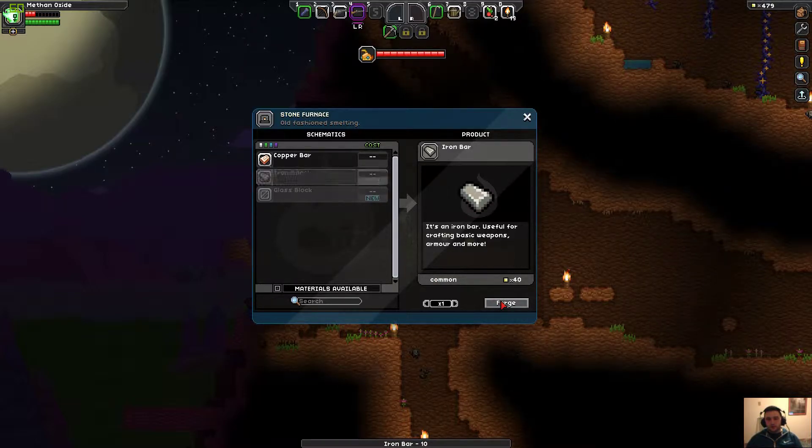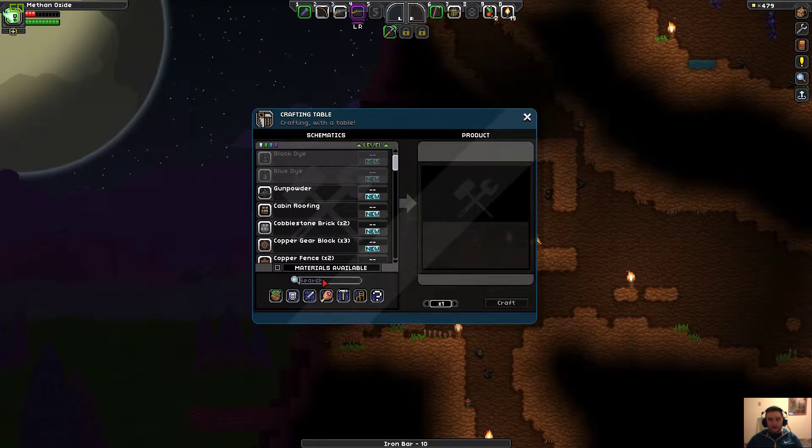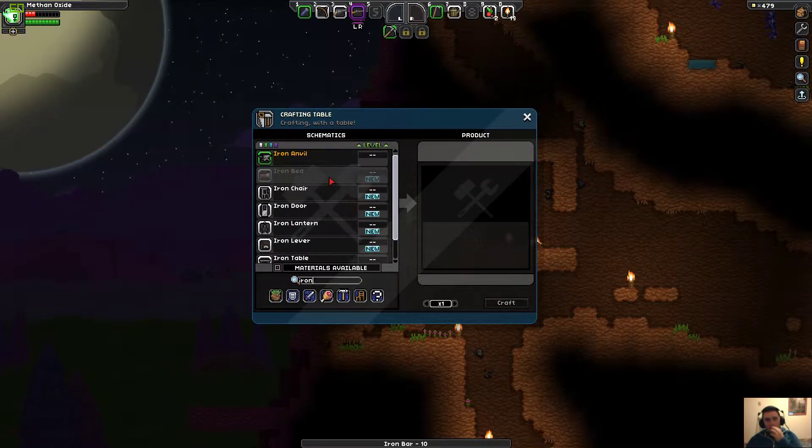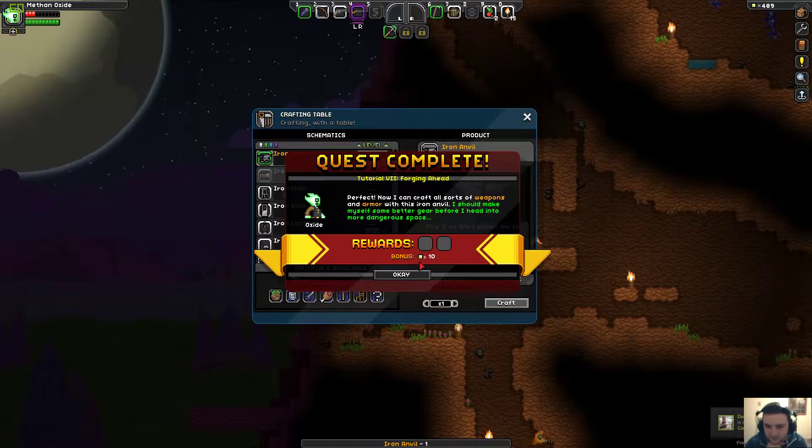Forge all these iron bars. Alright, iron anvil — here we come! Iron anvil! Perfect! Now I can craft all sorts of weapons and armor with this iron anvil. I should make myself some better gear for it into more dangerous space.